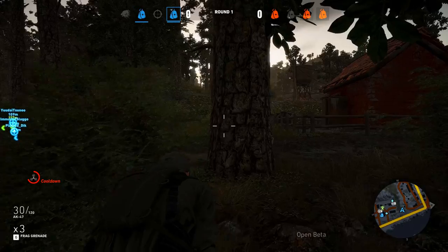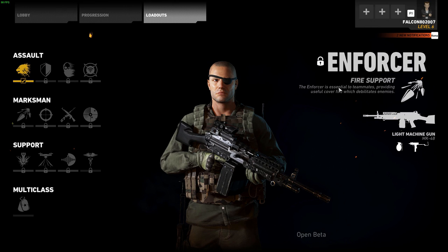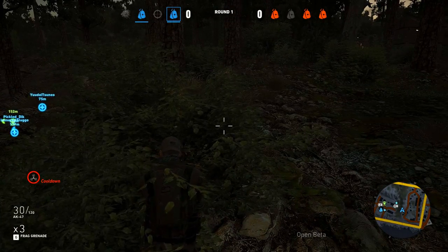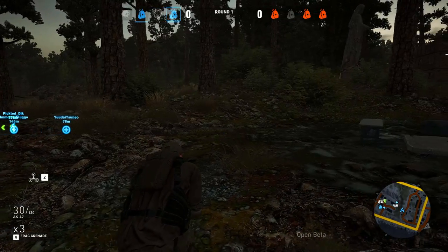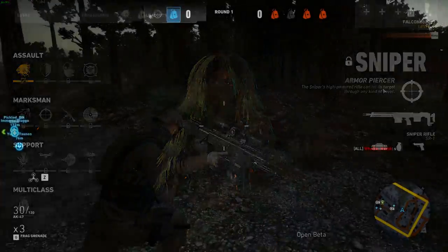Moving into the marksman classes, the first is the Enforcer — pretty much your suppressing fire guy. He lays down a lot of fire to keep enemies pinned and unable to shoot back at your teammates. Next is the Sniper, and I've been sniped quite a few times already. The Sniper has the Armor Piercer perk which lets you shoot through any kind of cover or walls.